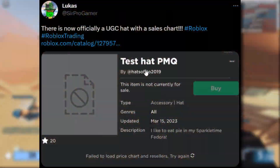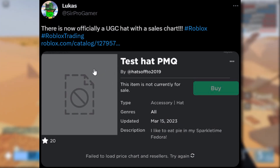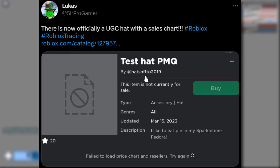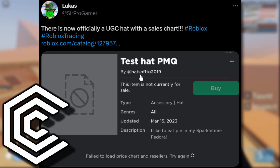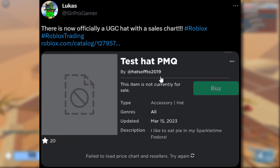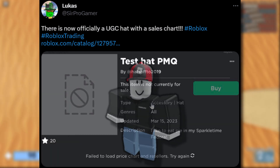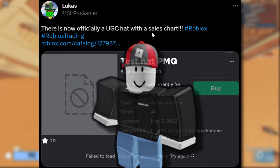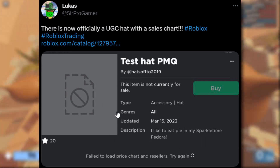This tweet also from Lucas confirms that UGC items can go Limited, and yes, they're not just made by Roblox. This item might be the first UGC Limited that's not on the Roblox account — it's on the account Hatsopter2019, which is an old Roblox test account they still use. So there you go: there is now officially a UGC hat with a sales chart. I guess this was the first one.